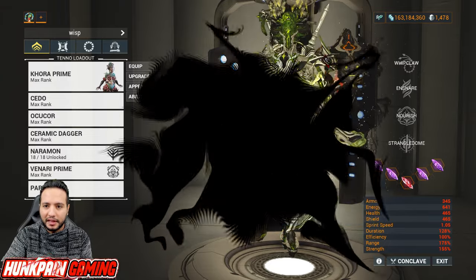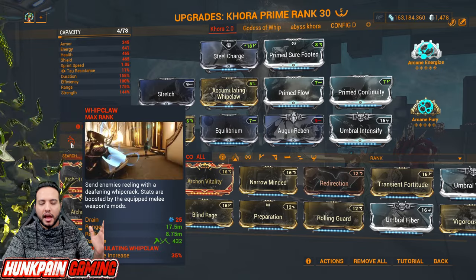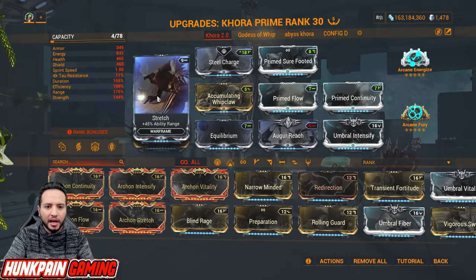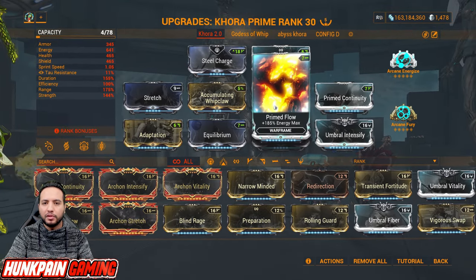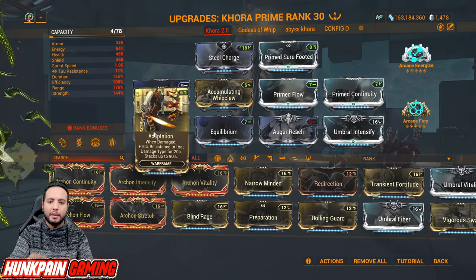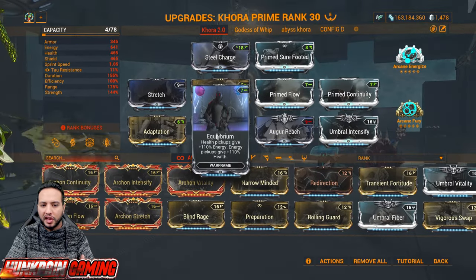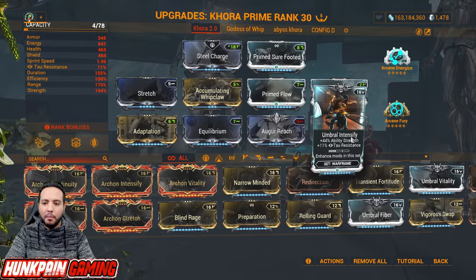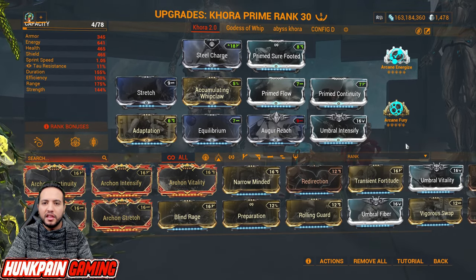For mods: Steel Charge gives 60% melee damage increase and helps your Whipclaw. Primed Sure Footed resists knockdown — you don't want to be spending time on the floor. Stretch for 45% ability range. Accumulating Whipclaw for 35% stacking damage up to 350%. Primed Flow for energy max to activate the Violet Arcane shard feature. Primed Continuity for duration. Adaptation for tankiness against incoming damage. Equilibrium — health pickups give you energy and energy pickups give you health.